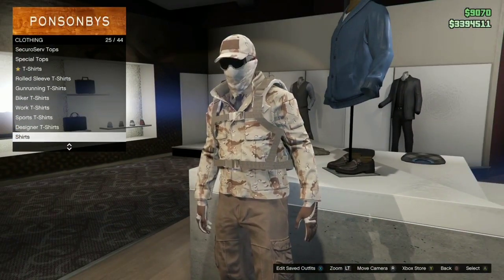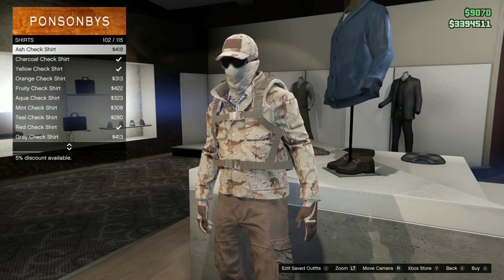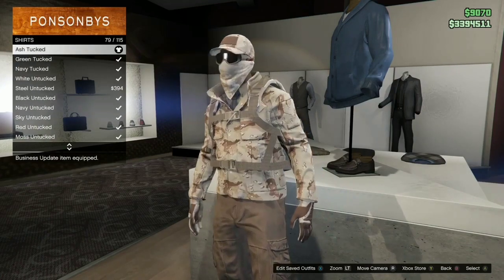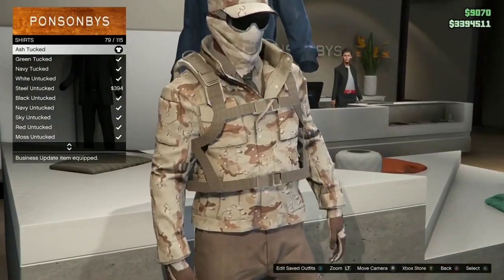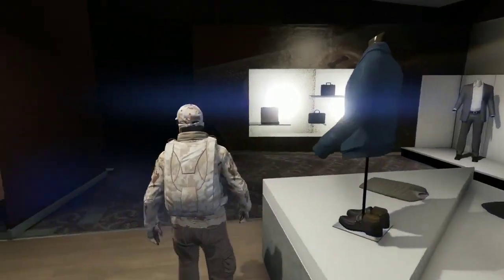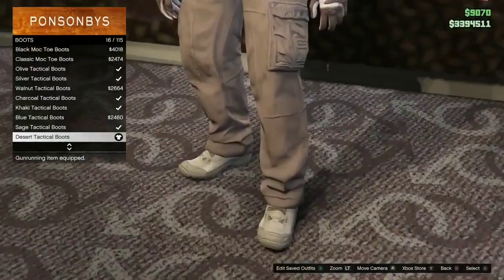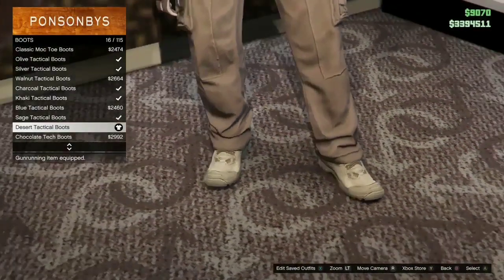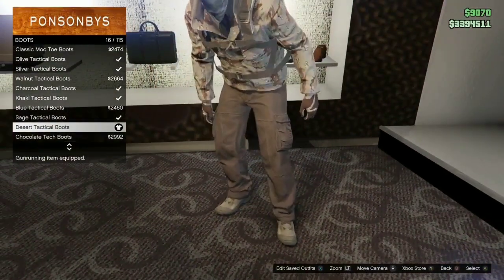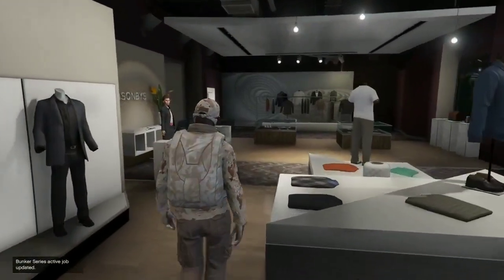After that, back out and scroll up to shirts. When you get to shirts, scroll upward and look for the ash tucked shirt. After that, head over to shoes, go to boots, and select the desert tactical boots. I really like these boots with this outfit, but it's totally up to you.